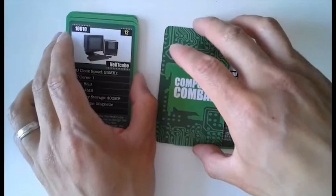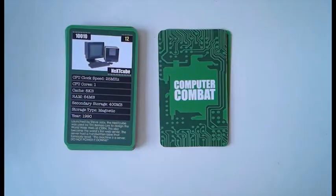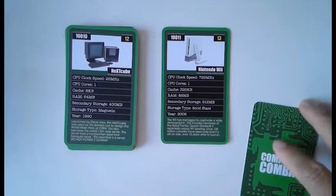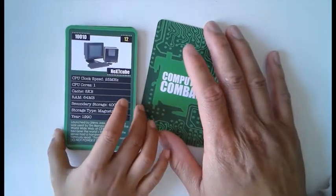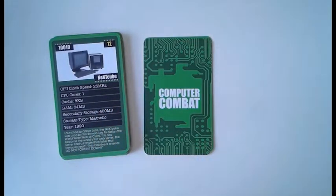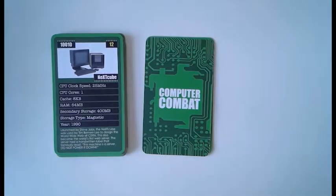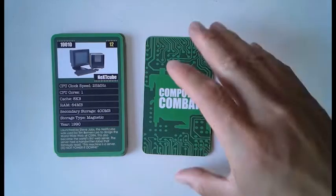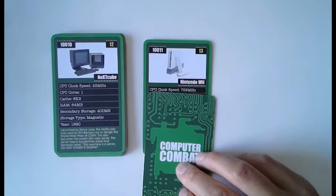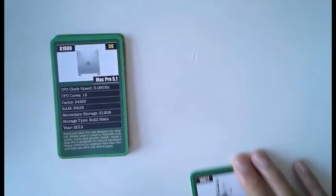So how are you going to beat me on this one, Zee? Easy. CPU cores one. CPU cores one — I've got CPU cores one as well, so it's a draw. But as I can't put mine in the middle because I'm on my last card, you're going to have to pick something else, Zee. Clock speed — 25 megahertz. Mine's 729 megahertz.